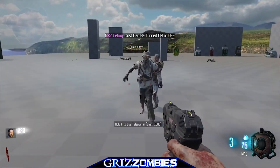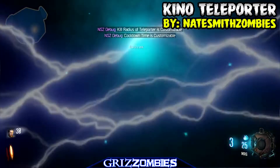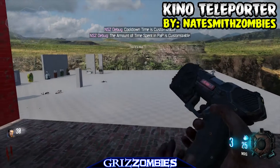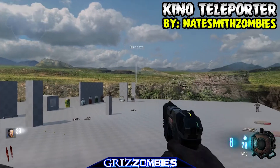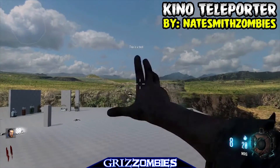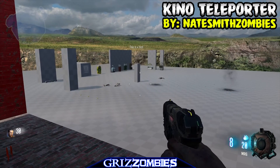We're covering a few different people here. Nate Smith Zombies is the guy you're watching now — he created the Keno teleporter on the base form map. Last time we saw him it was a Banana Colada import that I showed on my channel, visible next to the perk machines on the far left. He's recently been working on this Keno-like teleporter.